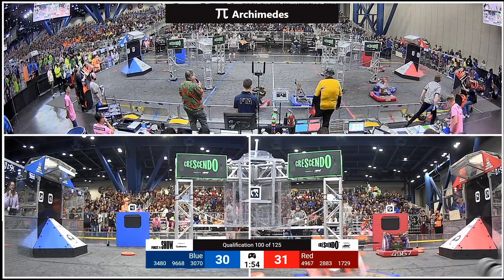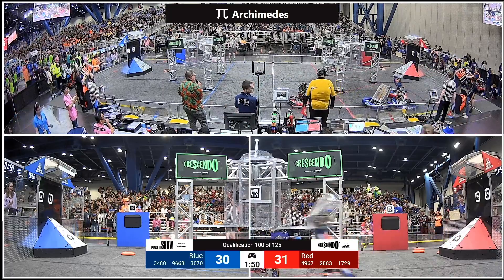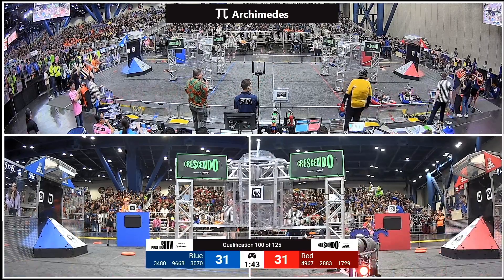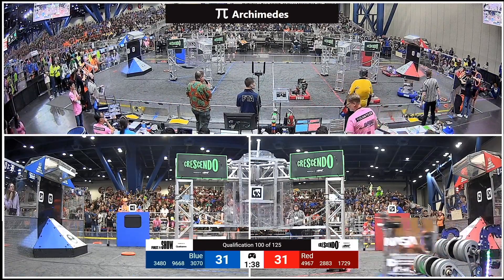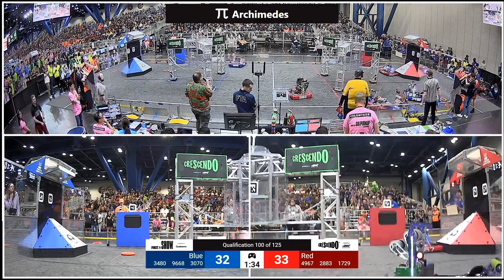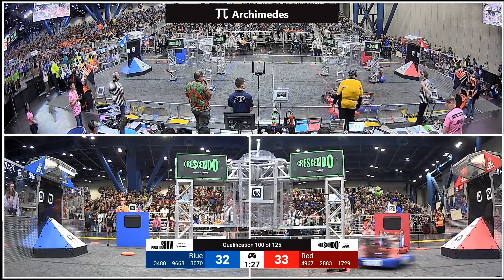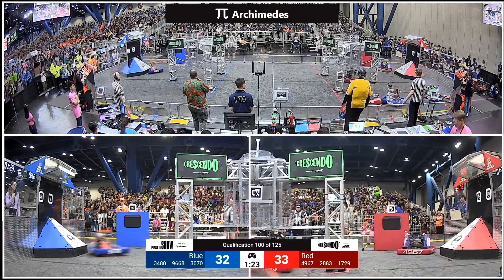Blue Alliance has activated the co-op partition. Red Alliance now looking to get the co-op partition active, but 1729 has got a note attached to its climber down in the robot — that may be very difficult to dislodge. Red Alliance now with two robots unable to pick up notes and score. 4967 is picking up the slack, seeing if they can score on behalf of the Red Alliance. Meanwhile, that's going to mean double defense to try and slow down the Blue Alliance teams, but 3070 has found a lane and they've got a note in possession.